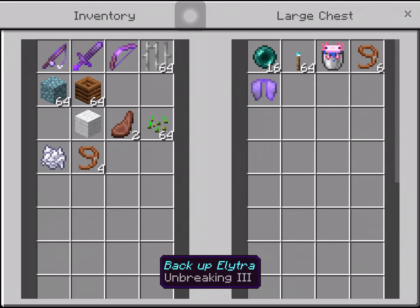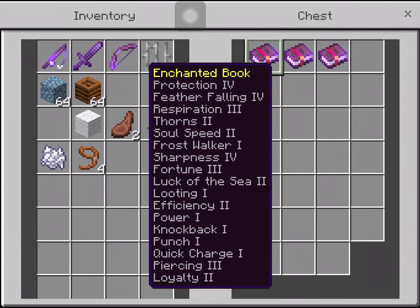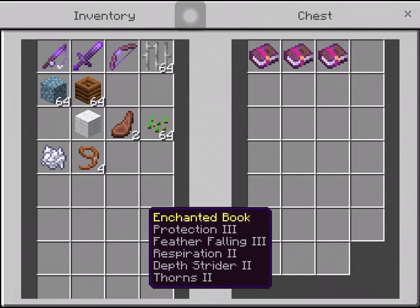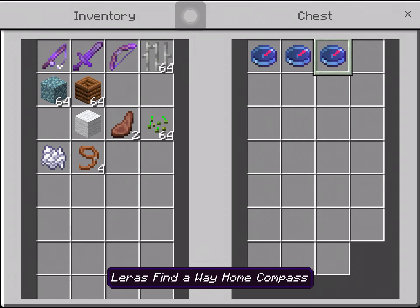I'm just gonna fly over this. There are these magma blocks. This guard is not really good, but there's iron bars at least. And then you can see the treasure on the other side.